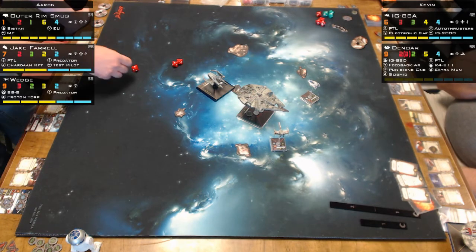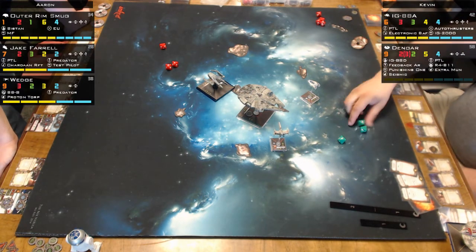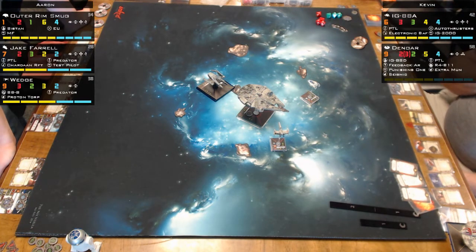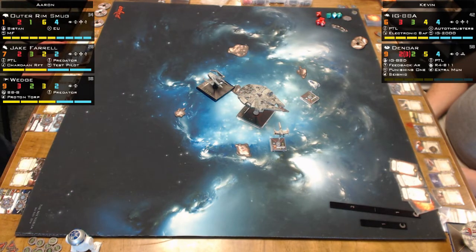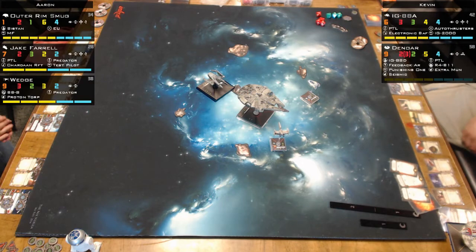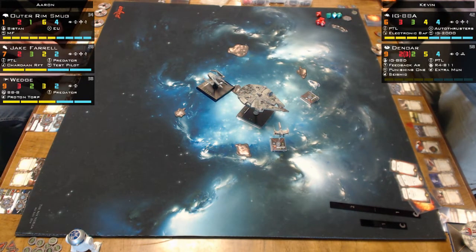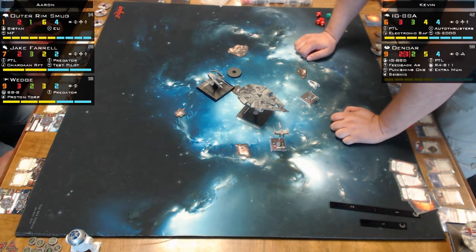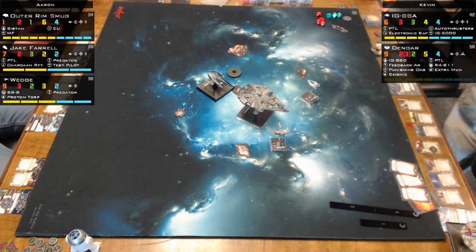A lot of people find it hard not to run Dengaroo because it's so powerful. But after the nerf, Manaroo's ability only works at range one now — so that really hurt. The idea that Manaroo could fly around the outside of the board and still buff Dengar from anywhere has been removed. Tawny Mine Link is still limited-range only. Kevin doesn't fly Scum so he admits he largely ignores those rules. Back to the game: Kevin is down to just IG-88, trying to win with one ship against three.